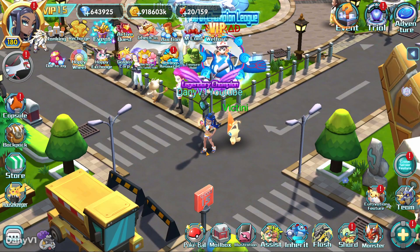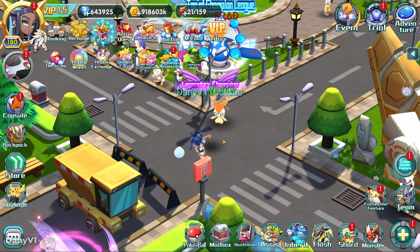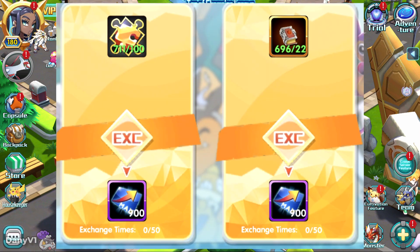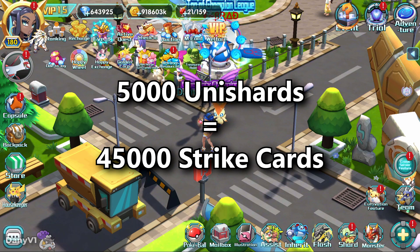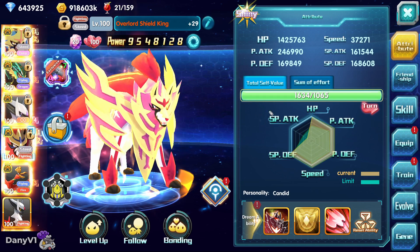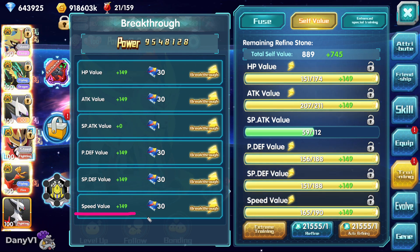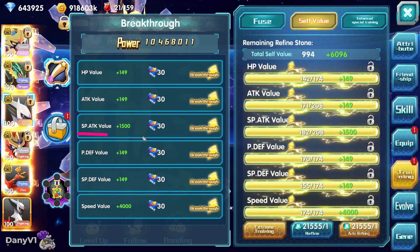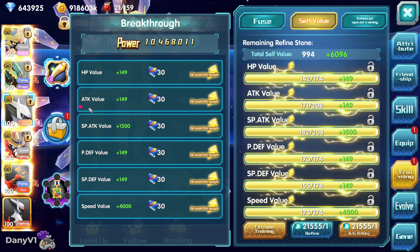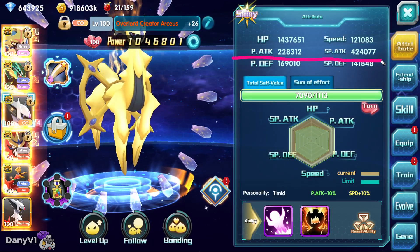The item that people use Unishards the most for is to exchange them for strike cards. Every 4 weeks or so there is an event where you can exchange 100 Unishards for 900 strike cards, and you have 50 exchange chances. So if you have 5000 Unishards you can get yourself a total of 45,000 strike cards. Strike cards are used to increase the stats of your Pokemon, and after your Pokemon's stat reaches 149, you can use 30 strike cards for each level up. With 45,000 strike cards you can increase your stats by 1500.